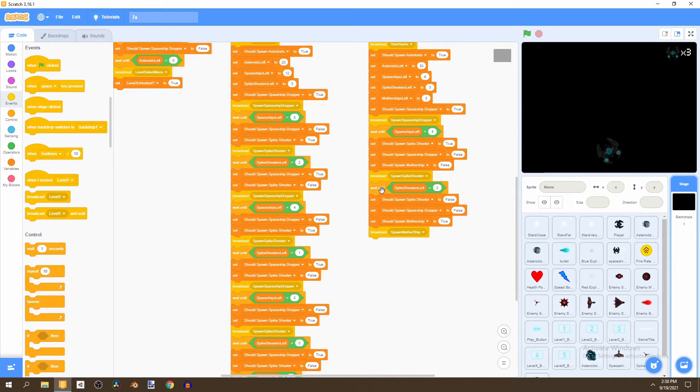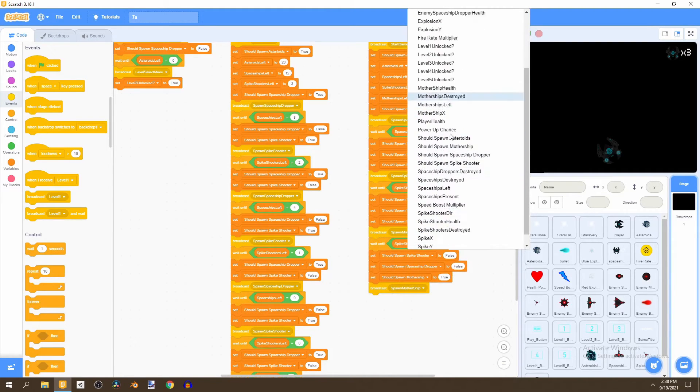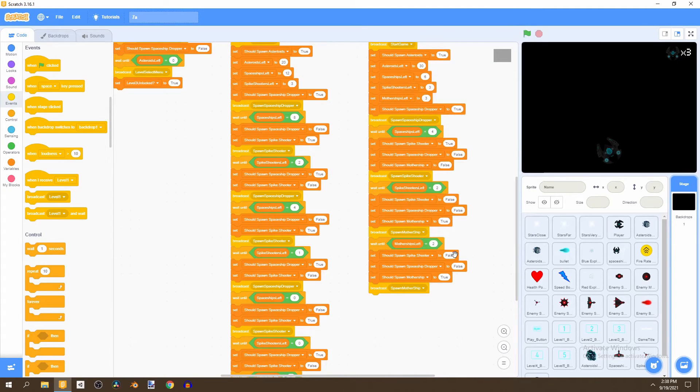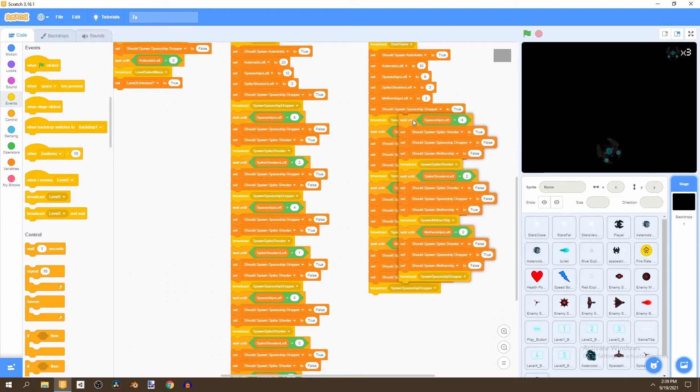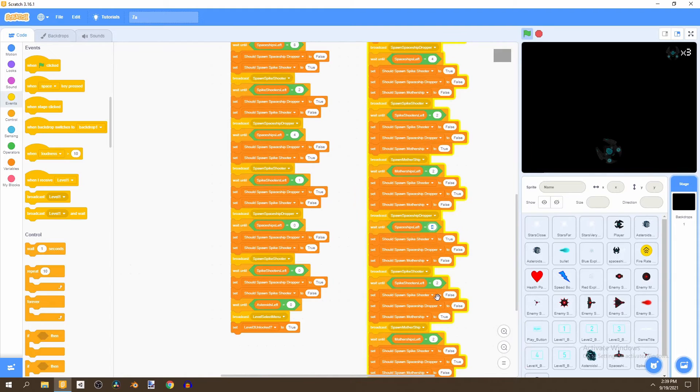Grab this and duplicate the wait until block, right-click and change it to motherships left, wait until it's two. Once done, broadcast spaceship dropper, set this to false, and make 'should spawn spaceship dropper' true.